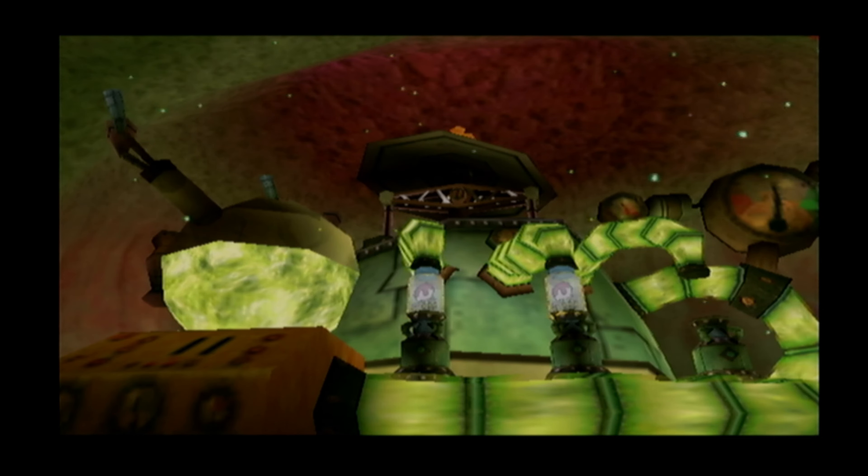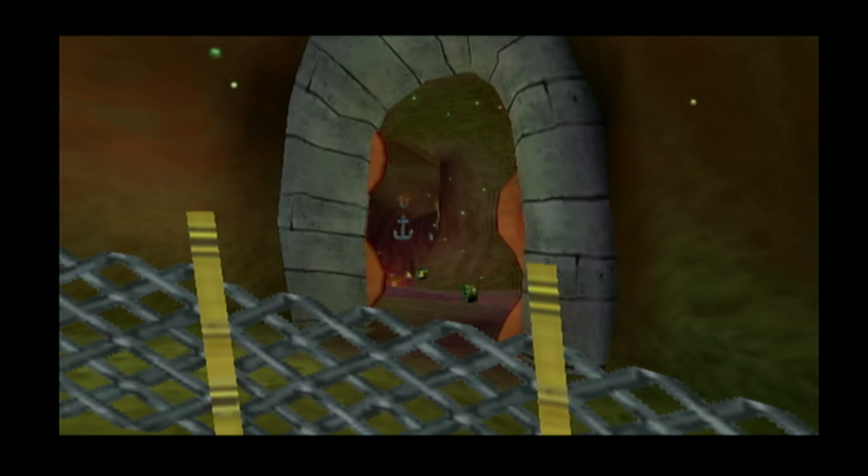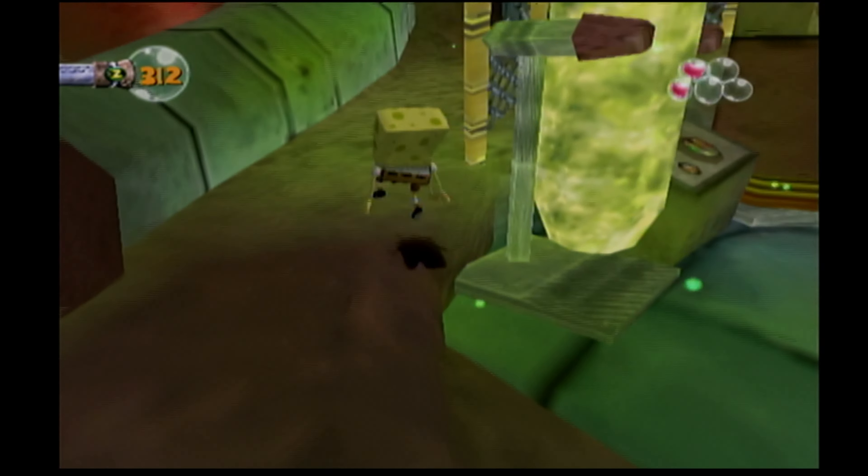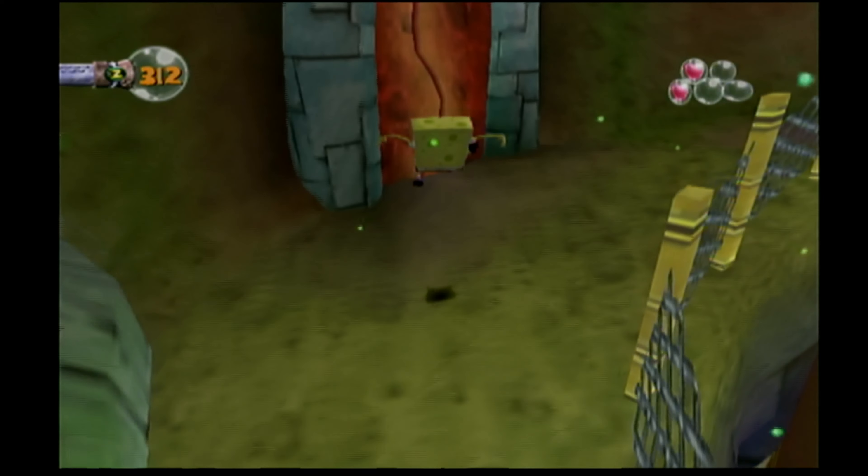Just think, if you find that last power cell, I can activate my all-time greatest invention! You just wait! It's awesome! So we're getting one last power cell. And now we finally get to go through the door that's upstairs. Sweet! Alright, let's go.